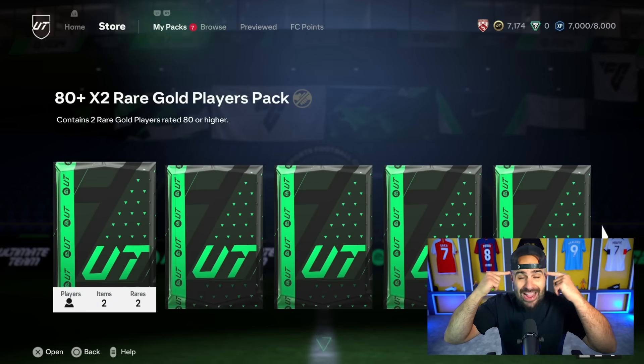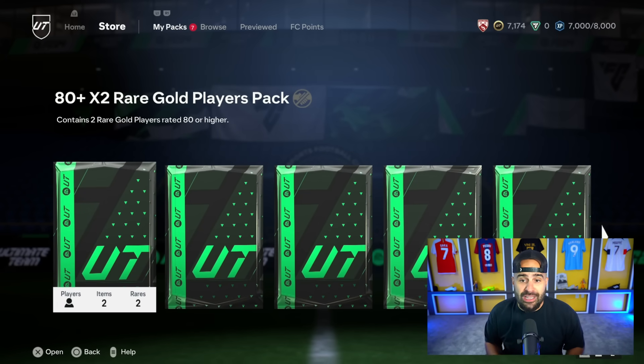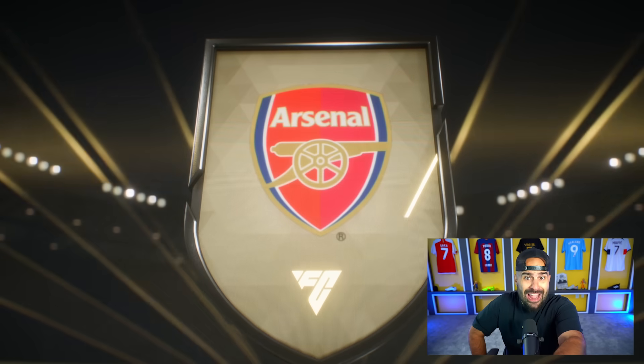Now listen, as you are completing your objectives, the 83x10 is the pack that you should be chasing. You can also do the 84x5 — you can get that from there as well. As you're chasing this thing, you need to look at objectives and you also need to do this French center back.